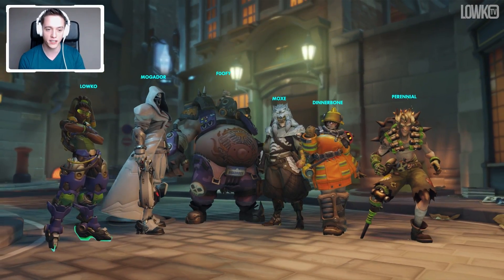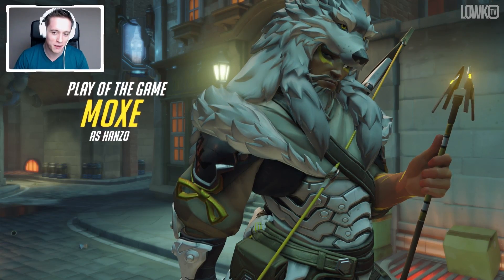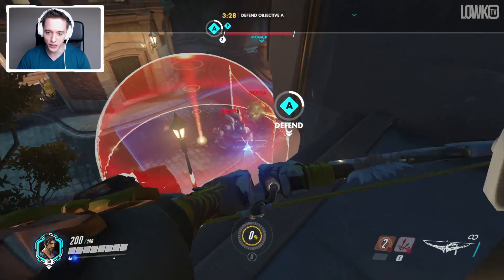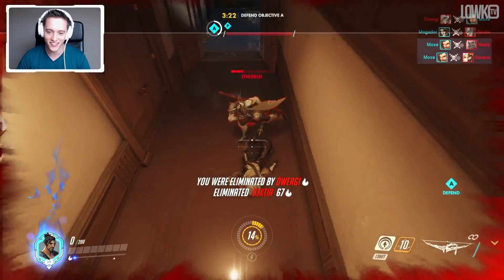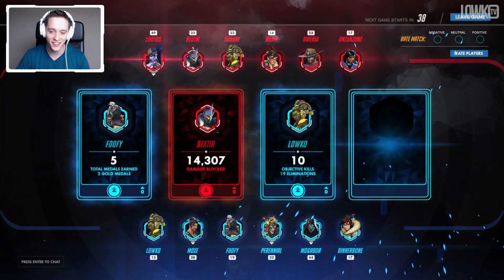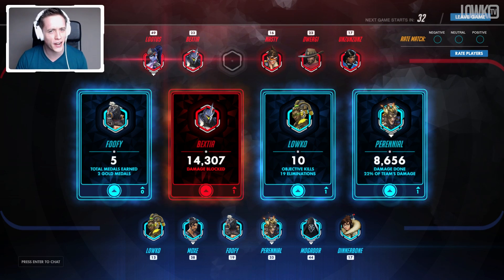No one is close to the objective anymore and we managed 19 eliminations with three deaths, and a whole lot of objective kills as well. You don't actually oftentimes get Play of the Game on Lucio — it's much easier on a hero that is doing damage. They actually changed the scream that he does when you're on the skin — that's sick. The play of the game shows him dying — insanely sick play of the game. We managed to get 10 objective kills with 19 eliminations in total. Let's jump into the next one.